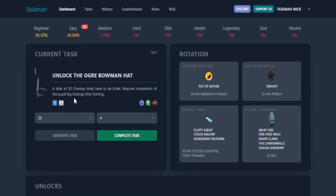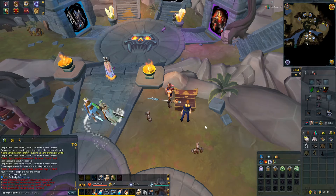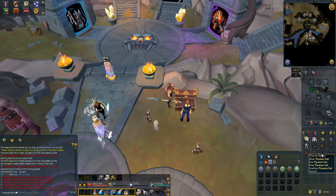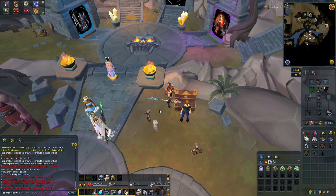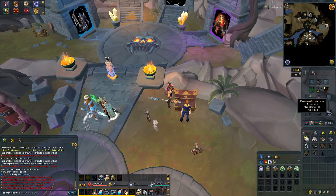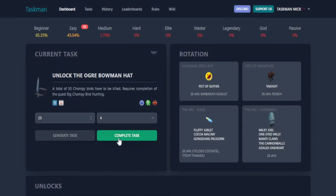Generate new: unlock the Ogre Bowman hat — a total of 30 chompy birds required. Let's go do some chompy bird hunting. We already have a task complete — as you can see we've got the Yeoman hat, which means we've killed 70 chompy birds before, and we only need 30 for the task. Back to the spreadsheet to complete this one as well.